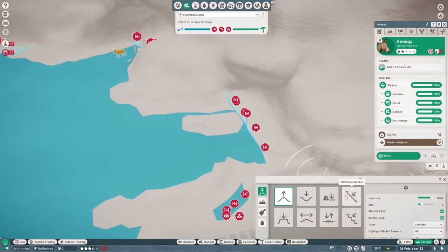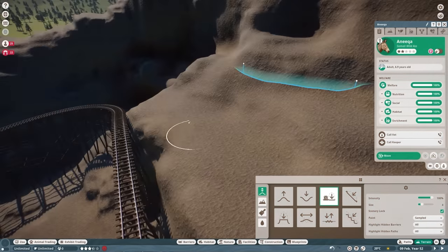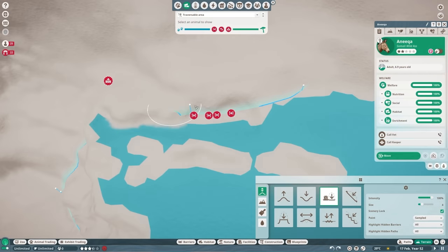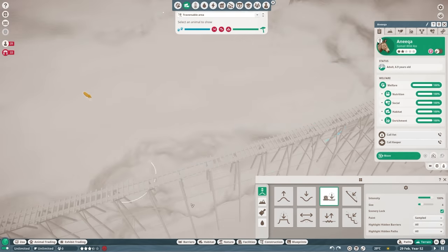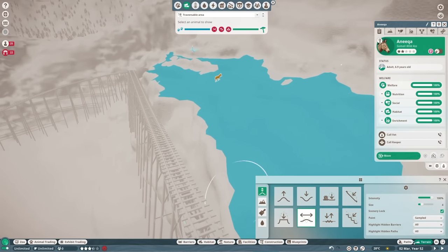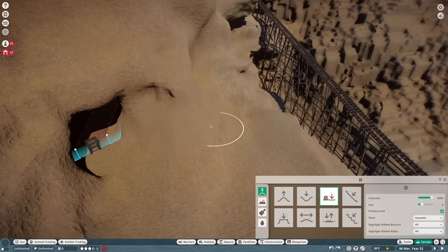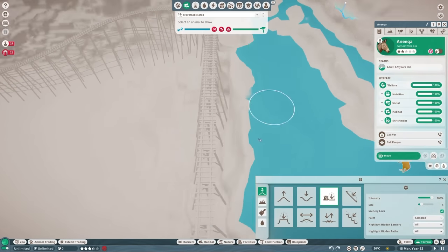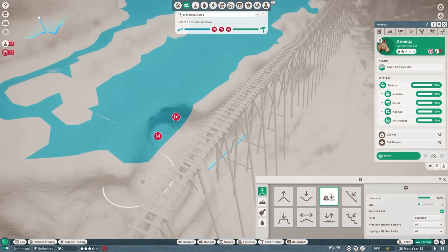I always feel bad for my staff in this because I just hide them in the mountains and they never get to leave. I'm just doing some little tests here to make sure that the ass can't escape — which it definitely could initially because I hadn't really planned around that. And yeah, that is the exhibit right there. You can see it doesn't look great — it's this big blob of brown boringness. Some solid alliteration there.